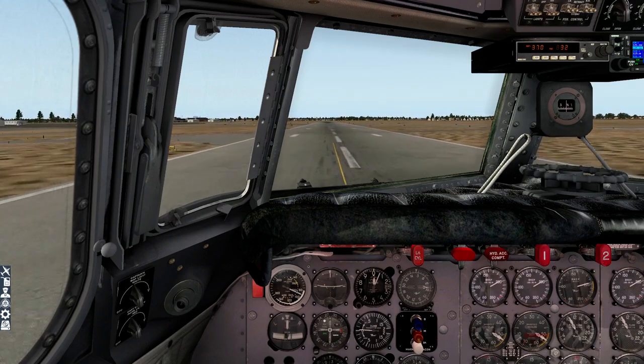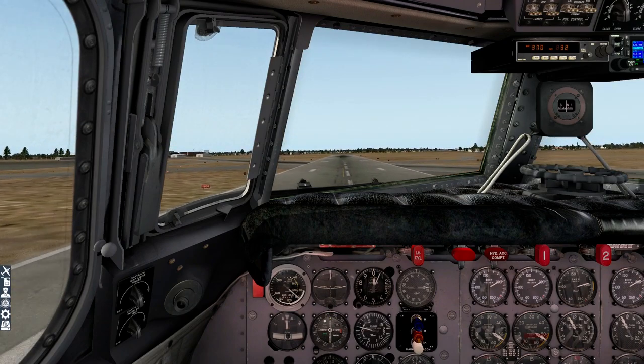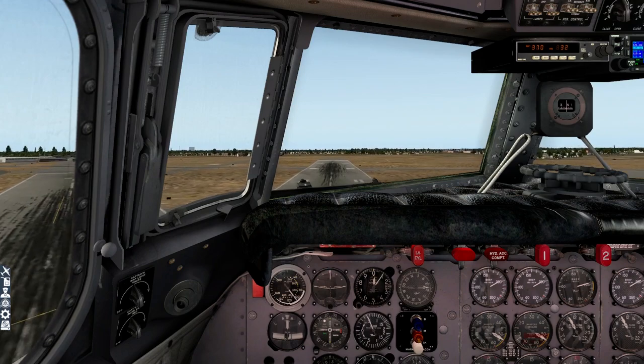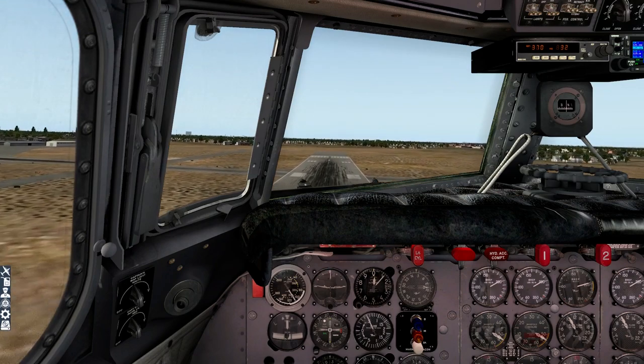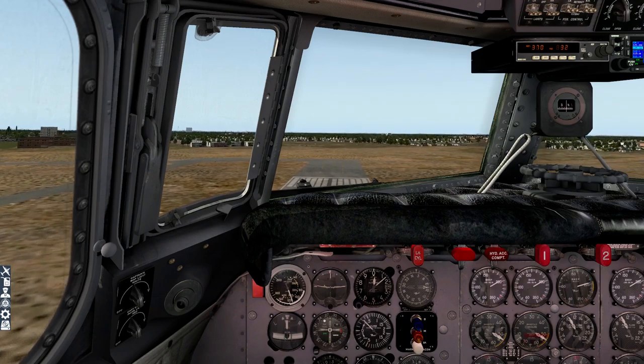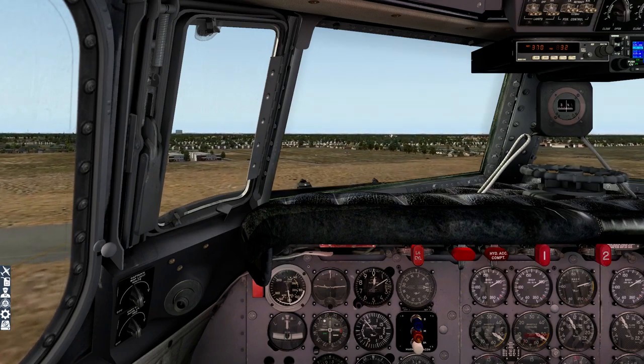Cowl flaps — they just got set to three degrees. We pull back and slowly climb. We're going to establish the aircraft at about 140 knots, which means we're not going to climb out like a freight train. Gear selected up — notice the AFE putting the gear up. Speed's coming up nicely; we are climbing, but it's very slow, and that's correct. Gear locked up.